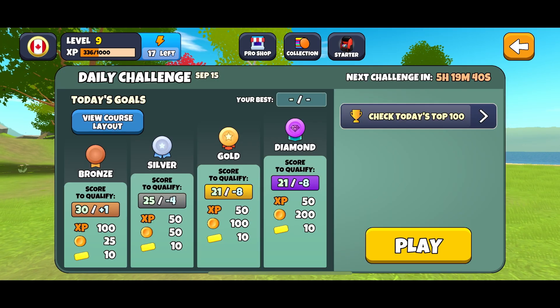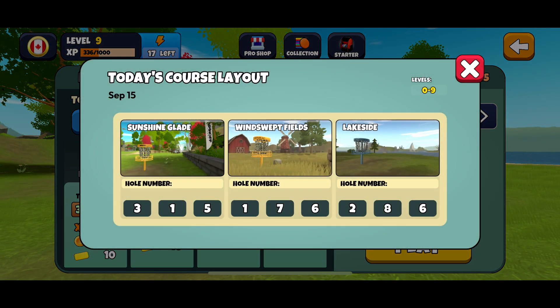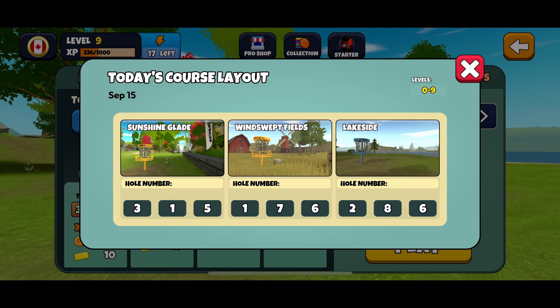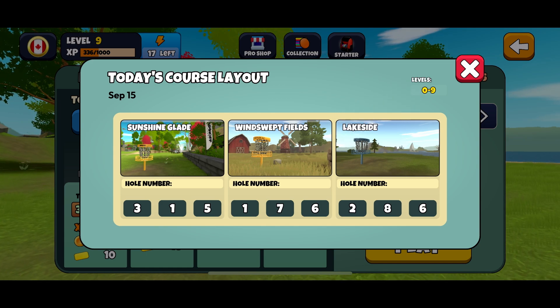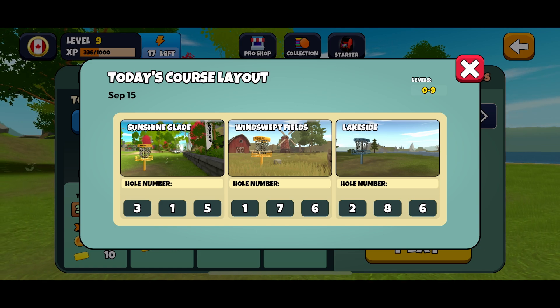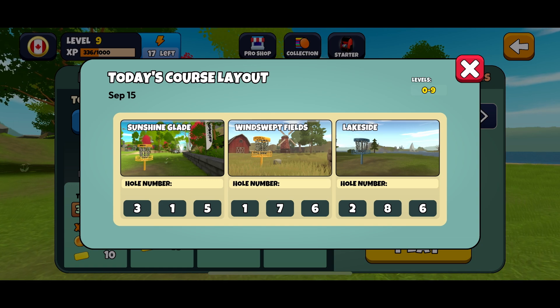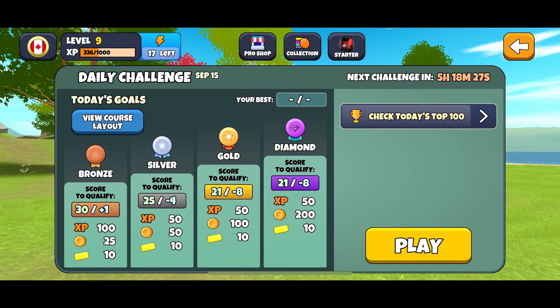Before we start playing, let's notice a couple of things. You can check the course layout for today — we're going to visit three different courses and play three holes on each. They even show you the hole numbers. Up in the top corner, you can see we're rated levels zero to nine, meaning the daily challenge is quite easy for beginners. After level 10, the challenge gets harder. Today we'll be playing Sunshine Glade, Windswept Fields, and Lakeside.